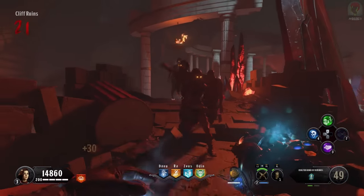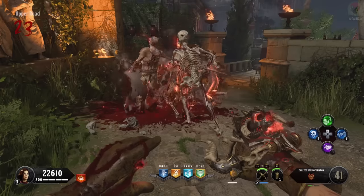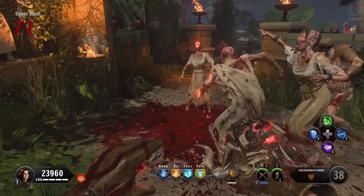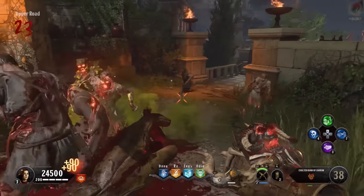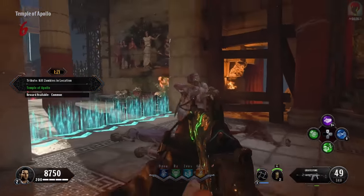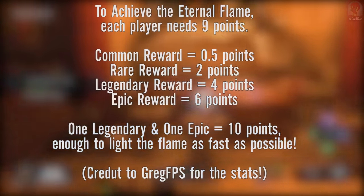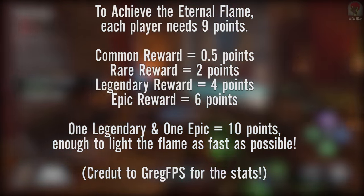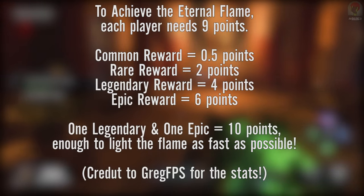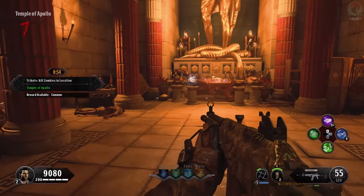Now this is my favorite section — the pro tips. Let's jump into how to get through this Easter egg as easily as possible. The challenge system works mathematically: to light the eternal flame blue, each player needs nine points. A common reward counts as 0.5, rare counts as two, legendary counts as four, and epic counts as six. So a legendary and epic together equals ten — that's how you get the eternal flame blue. For speed, legendary then epic is the way to go.